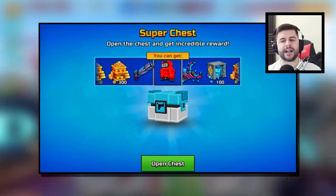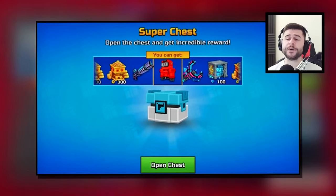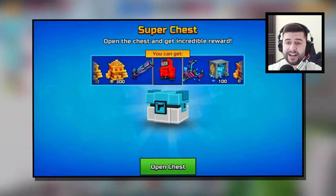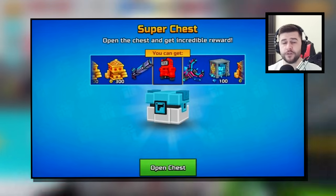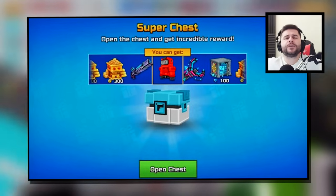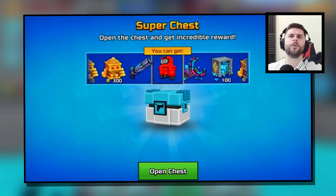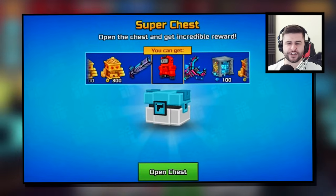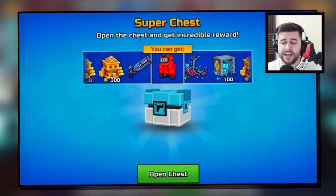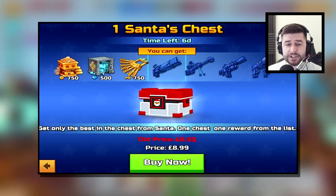In March 2022 the developers decided to bring it back inside of Super Chests — however, there was a catch. This Super Chest was completely free, but it was only available for players returning after a very long period of time. If you hadn't played Pixel Gun 3D for around four to six weeks, you were given a Super Chest for completely free, and the Ultimatum was in it. But I do not know a single person who actually got the Ultimatum from the free Super Chest — I think it was just there to trick players into returning to the game.